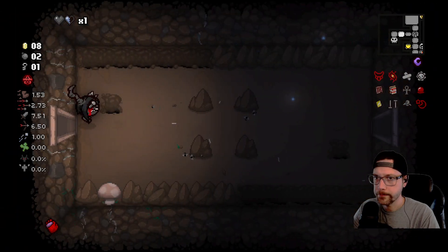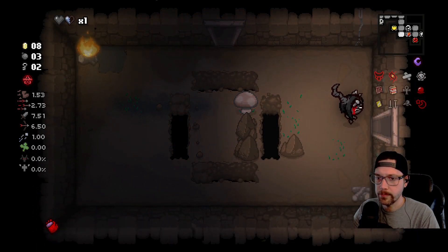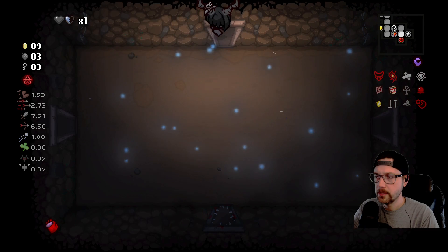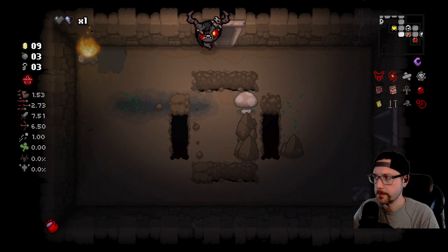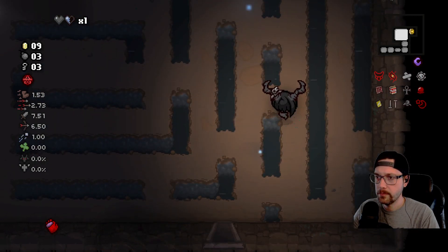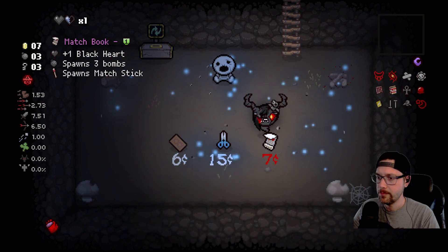We do have two bombs. I think there was a bomb and a key over here we could get. Let's go back and see if there's anything else we can pick up. Another key. Go into the cursed room — only lose a half heart, but that's a little risky. Alright, we're going to turn this run around here. We got a reroll machine — I don't have enough money. We can get a black heart out of that actually, and more bombs.